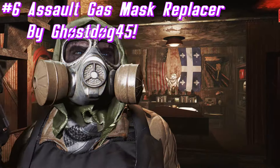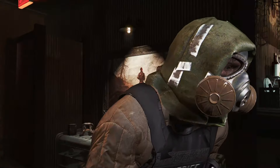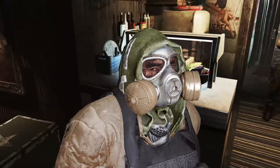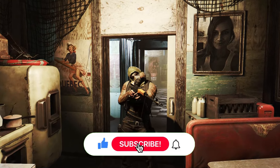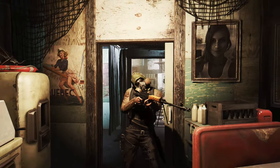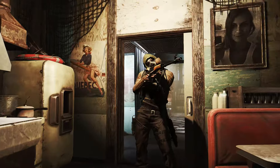On to a simpler mod — we have the Assault Gas Mask Replacer by GhostDog45. This mod replaces the vanilla Assault Gas Mask with a more realistic model than its vanilla counterpart. In-game it replaces the model and also changes some stats: it offers improved radiation resistance to 25, and it has added railroad weave and legendary slots. It's also ESP-flagged ESL so it won't take up any of your mod slots. We've done multiple other mods by GhostDog before, such as Sheriff Preston's Elfish, which is a personal favorite of mine.